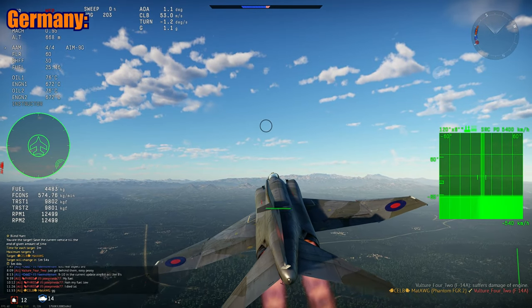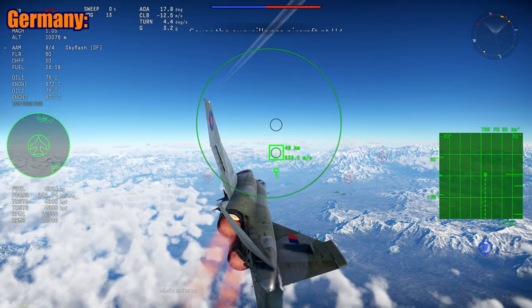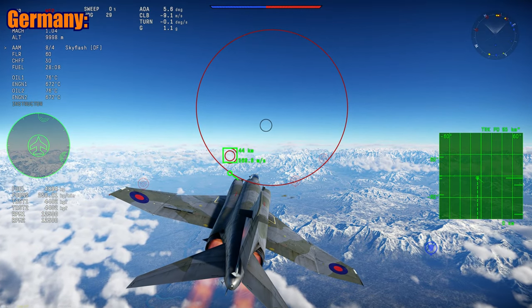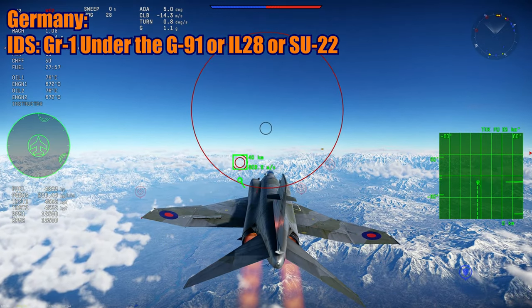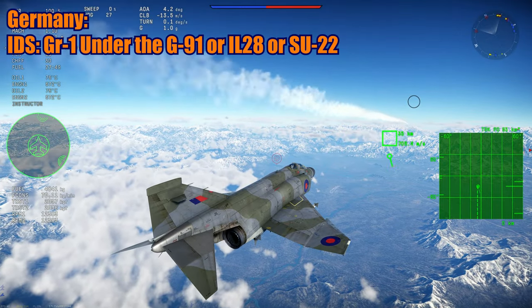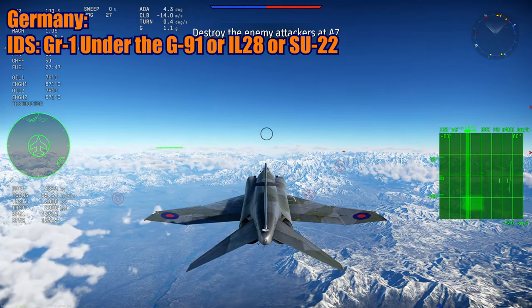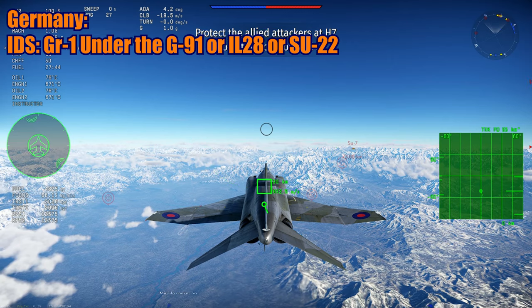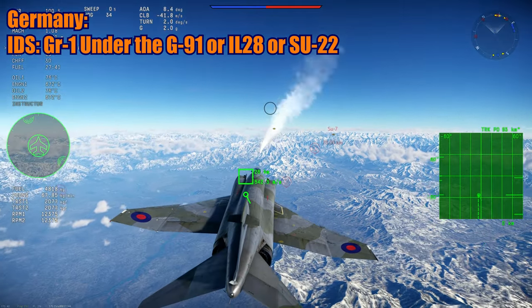For Germany, they didn't use the ADV variant, so they can only get the IDS and ECR. The IDS was used in both the Luftwaffe and the Marineflieger. In-game, I think we should see the IDS variant as an advanced bomber — maybe under the IL-28 — with just two AIM-9Ls and many NATO standard bombs, rockets, and missiles. This would be the GR-1, and that would essentially be the only main variant for Germany, maybe with two or three skins including the Marineflieger.